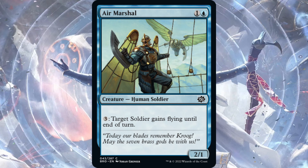Our first card is Air Marshal — one blue, one generic, for a common. It's a 2/1 Human Soldier. We're going to see a lot of blue soldiers in this set. You can pay three generic mana and target soldier gains flying until end of turn. Seems like a pretty good limited card, not going to be constructed playable for standard.